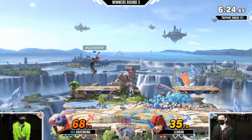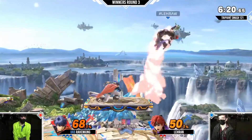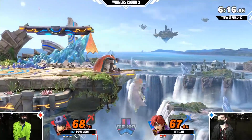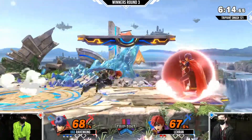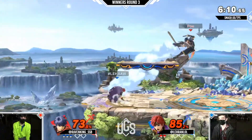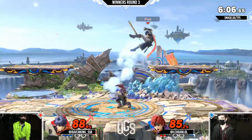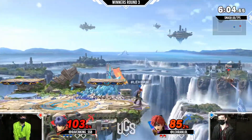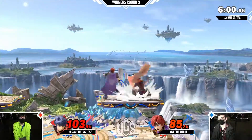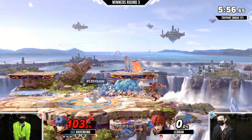Roy does have that counter he can use against Ike's up-b, just for free edge guarding or whatever, as long as you can get him there in the first place. Roy is also a fast faller, similar to how we commented earlier with Fox and Falcon.